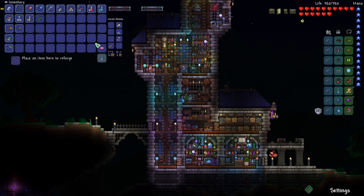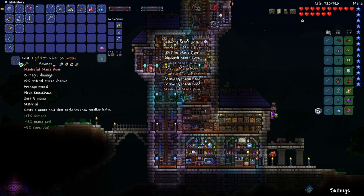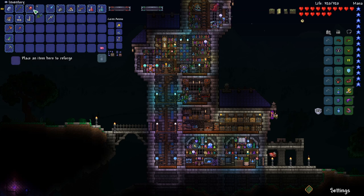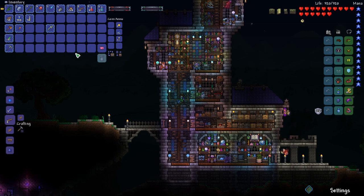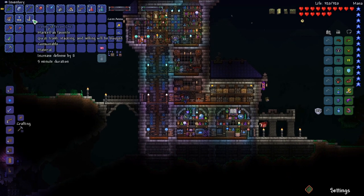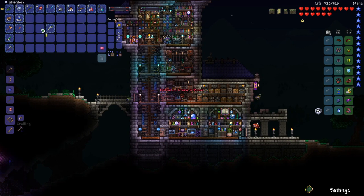The other thing I wanted to do is reforge a few things. Masterful — I'll take masterful. I think this might be our new best weapon. The other thing I wanted to do is turn our 30 ironskin potions into an unlimited ironskin potion.